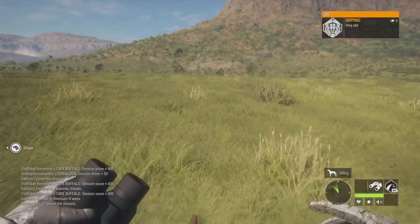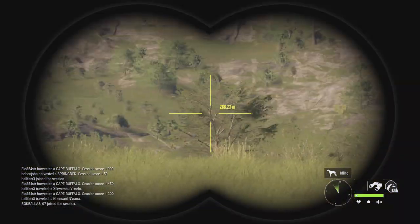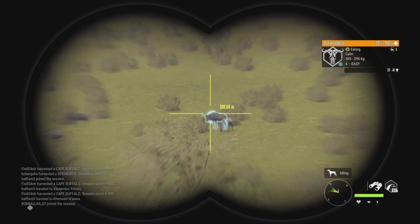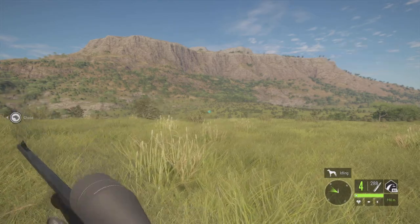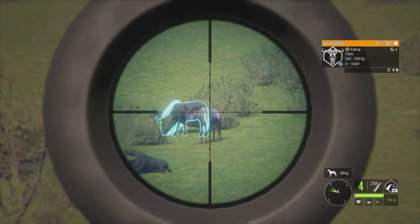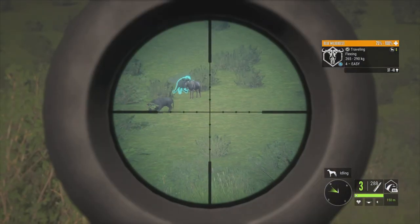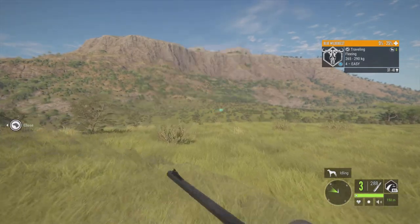Alright guys, we have a Wildebeest out here in front of us that is fairly large. He is at the max weight estimate, and his score estimate goes from 37 to 41. So he's got a pretty good shot at being diamond. We're gonna see if we can sneak a shot in there. And that should be good — he is going down. Let's go see how big he is.